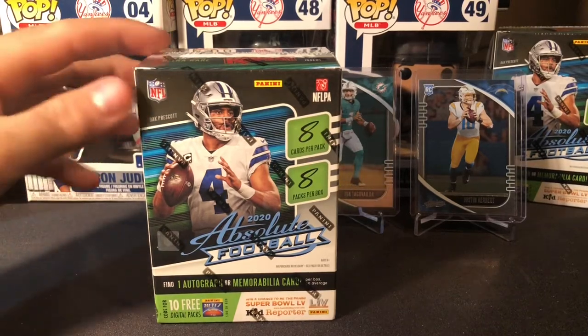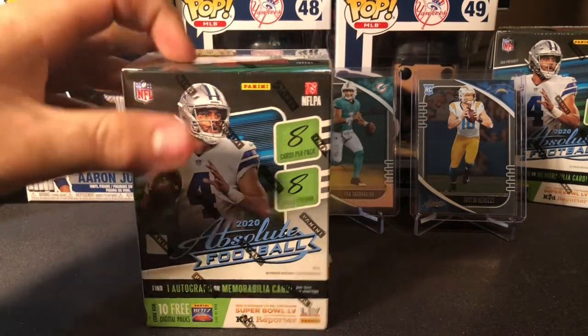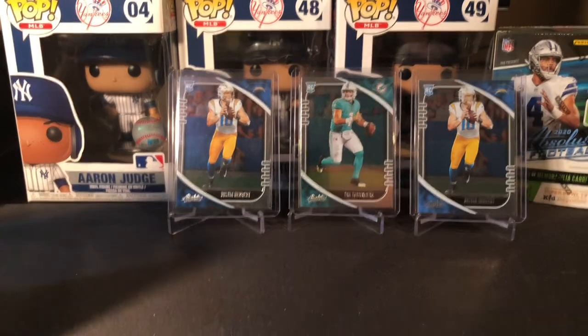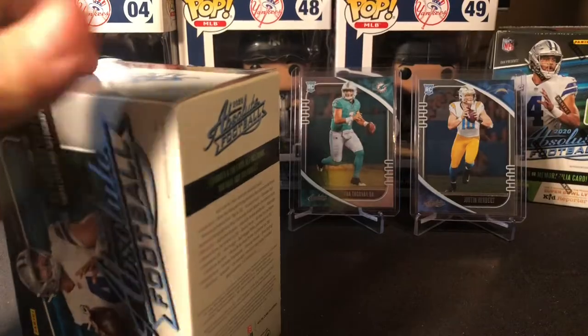What is up everybody, we are continuing our 10-box Absolute Football retail break. Some highlights from the first three boxes are two Herberts and one Tua. Still on the search for a Burrow and a Jordan Love — or an Auto. Auto would be nice as well. Out of those three boxes we have three patches, they're rookie patches, but it'd be nice to see an Auto. Not a guarantee.